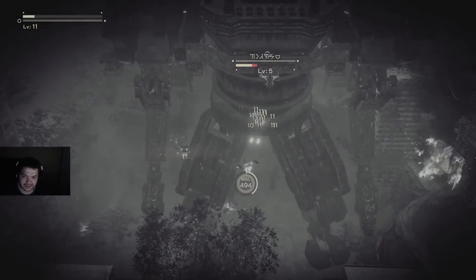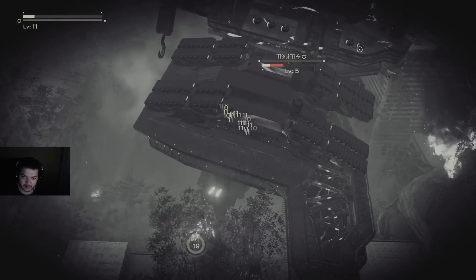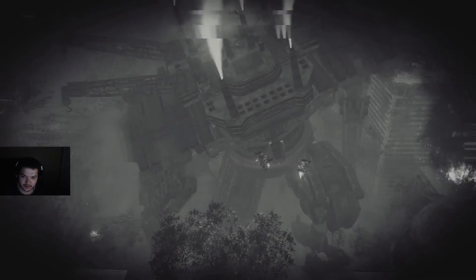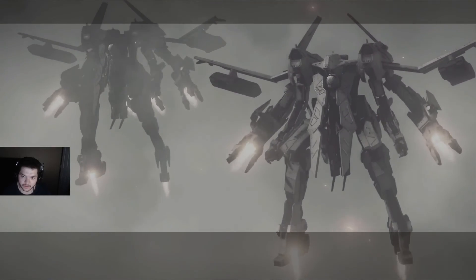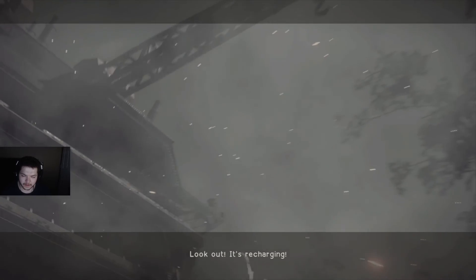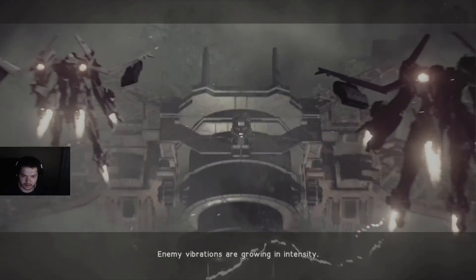I've got a fight here now. Jeez, this does not look good. Got him! Let's go! 'Target enemies offline — target enemies offline. That should do it for the Goliaths.' Look out, it's recharging! Whoa — what the hell is this thing doing? 'Enemy vibrations are growing in intensity. It's resonating in tandem with the area beneath the combat zone.' Oh shit — don't tell me it kind of self-destructed. It did!